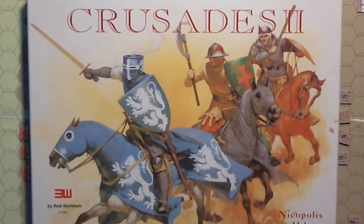I thought I'd pull out Crusades 2, also 3W, Robert Markham published in 1994. Like many of the games in the Royals and Roundheads family of games, this is a quad — it includes four separate distinct battles. One of the reasons I continue to come back to this family of games is the opportunity to refight some lesser-known battles that have had very little or even no treatment in a published war game.